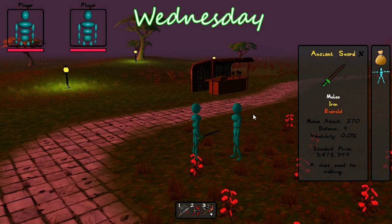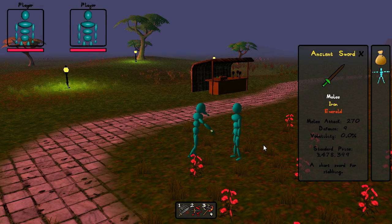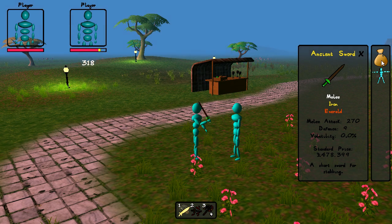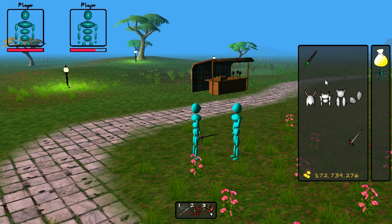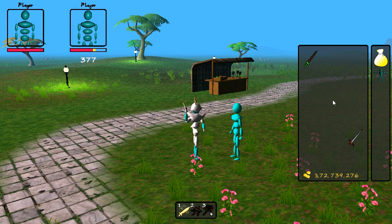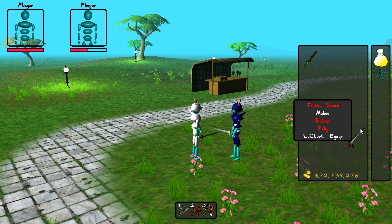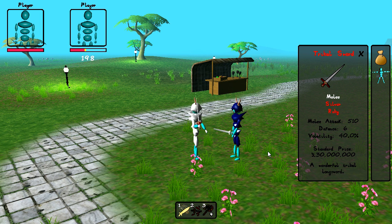Wednesday, and today I've done a bit of work on damage calculations in combat. The amount of damage you deal on a player is now dependent on a whole load of different variables. Each attack has a different attack power, so will result in different amounts of damage being caused. Using weapons with higher attack values will deal more damage, and equipping armour with attack bonuses will also increase the damage done. If the other player is wearing armour, the amount of damage you do is decreased depending on how good their armour is. And finally, using a weapon with a higher volatility makes the damage slightly more randomised.